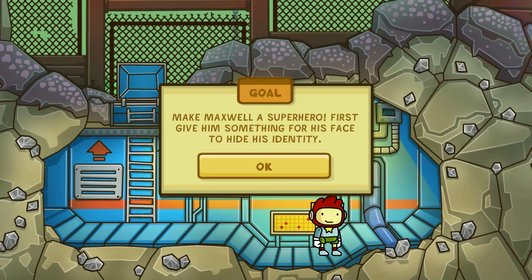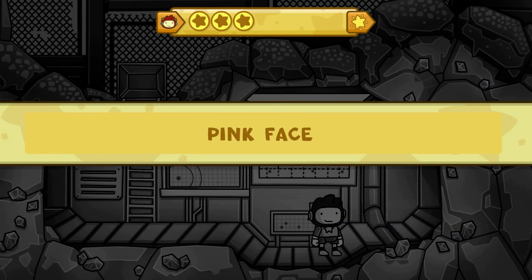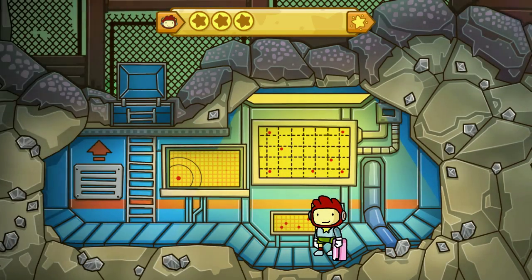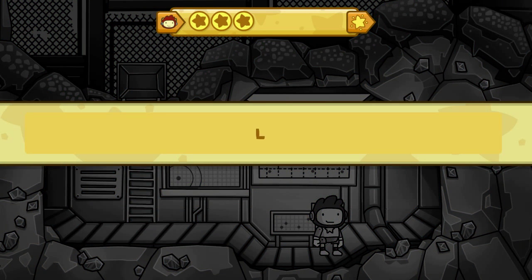Make Maxwell a superhero. First, give him something for his face to hide his identity. How about pink face paint? There you go. Use it, you asshole! Interact. Oh, what the fu- Oh, great. Now I'm the purple prissy. Or the pink prissy. His hat's kind of purple. Can I make like a luchador mask? Luchador mask.